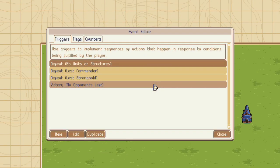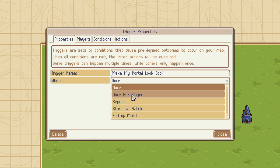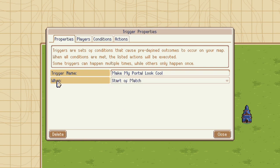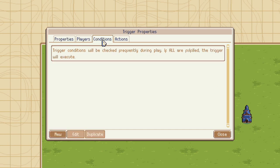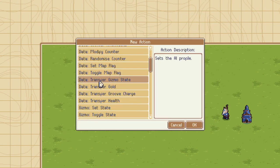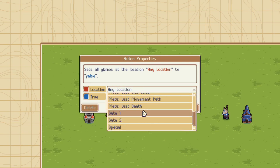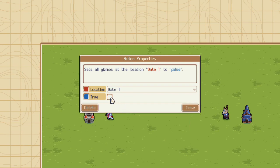I'm going to click on the wrench again and go into the event editor. We're going to make a brand new event. I'm going to call this 'Make My Portal Look Cool.' What this is going to do is, at the start of the match, it's going to activate that first portal by Mercia. So when: Start of Match. For players, we're going to keep both players checked. For conditions, I want it to happen automatically, so I'm not going to include any conditions. Actions — I'm going to hit New. We want to turn the gizmo on, so we're going to do Gizmo Set State. Click OK. Now we have to pick the location — I'm going to scroll down to Gate 1, and I'm going to set it to true. So: set all gizmos at the location Gate 1 to true.